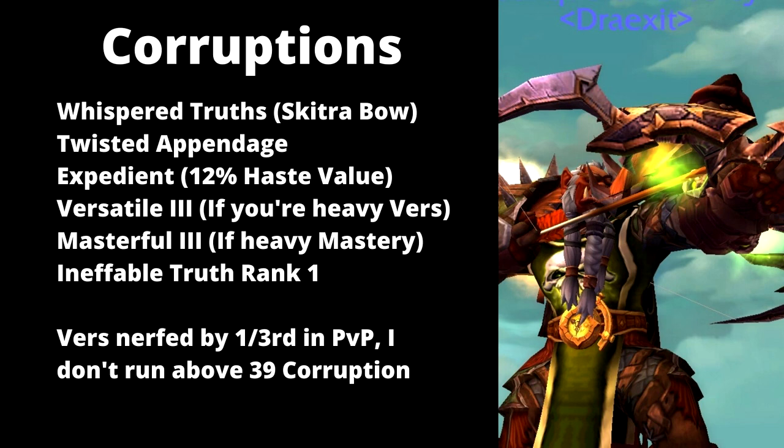Ineffable Truth Rank 1 is also really nice — Rank 2 is pretty garbage, but Rank 1 is solid. One note: Versatility was nerfed by a third in PvP because it lowers the damage you take as well as boosting your damage. For Corruptions across all builds, I don't run above 39 Corruption because I don't want to deal with the Thing From Beyond chasing me down. You can run more than that, but I don't recommend it.